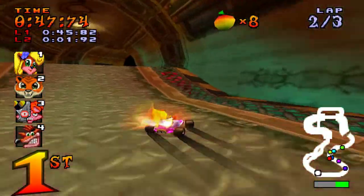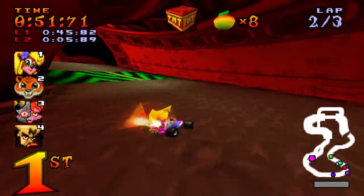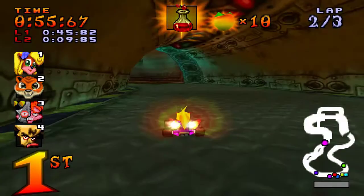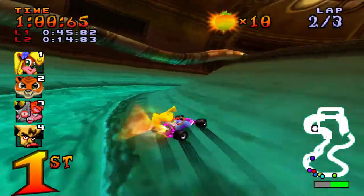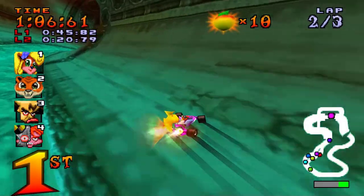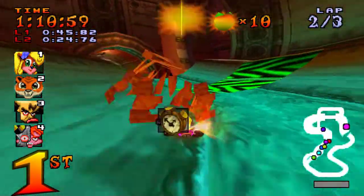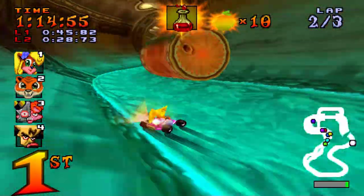And you are flat out required to know about that in order to get the gold relic in Sewer Speedway. I will be showing off relics, by the way. I'm not entirely sure how successful I will be, but I will be showing off relics. So you need three things: a full Wumpameter, a boost of some kind, and you have to hop. Actually, you don't need a full Wumpameter - you do need a level 3 power slide boost, at least as far as I'm aware.